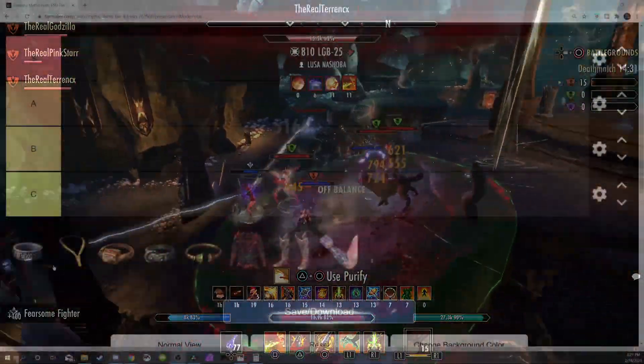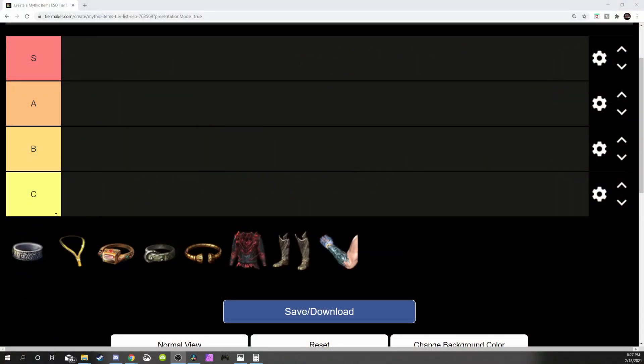The items we're covering are: Malacath, Pearls (I can't say the last word), Ring of Pale Order, Ring of the Wild Hunt, the Tonal Necklace of Constancy, the chest Blood Lord's Embrace, Snow Treader's boots, and the Thrassian Strangler hands.